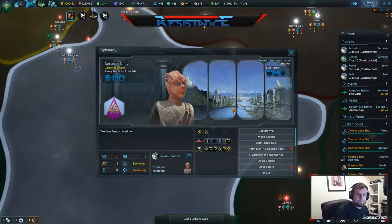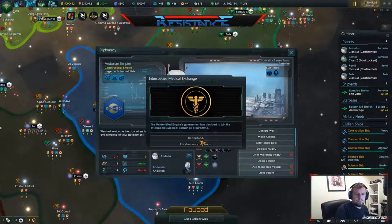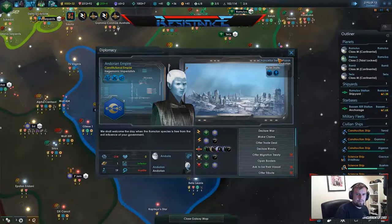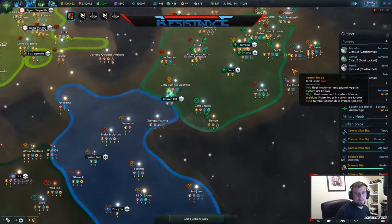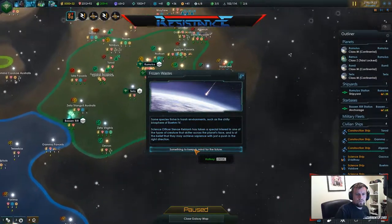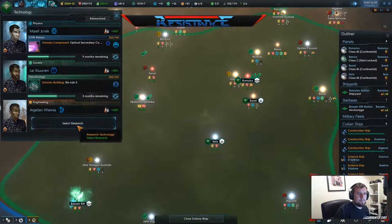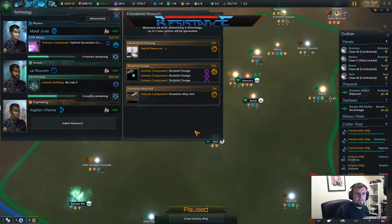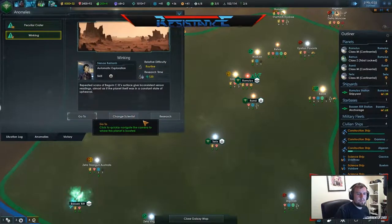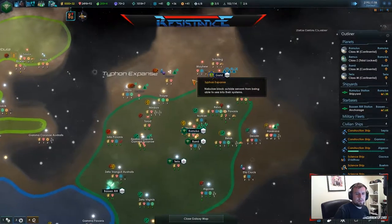I'm going to fill in my cap. I need beef now. Scientific breakthrough. Let's get the geranium alloy, let's get the ship upgrades. Let's search that one.